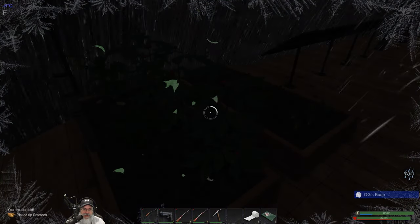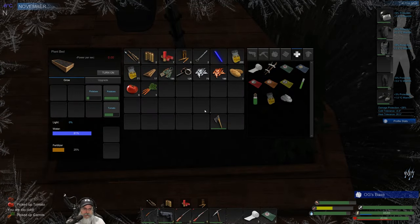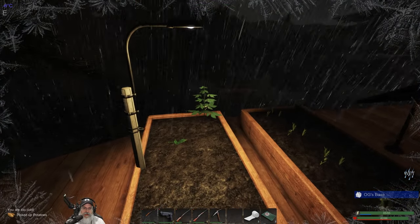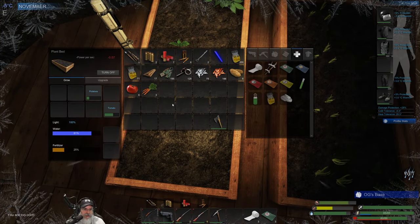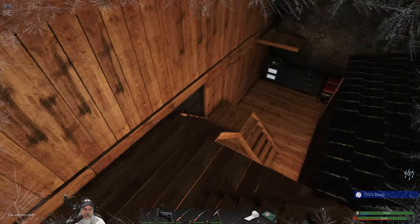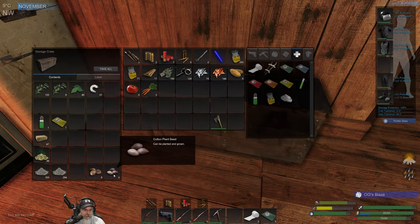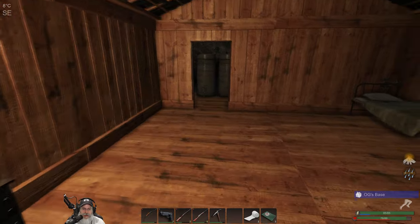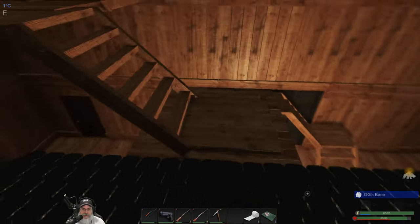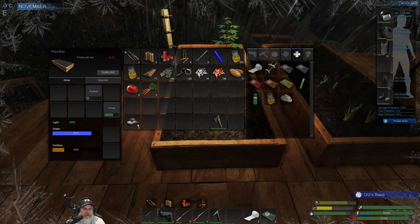We've got potatoes, tomatoes, and carrots. Let's turn this on so we can all see what's going on. We got more tomatoes and potatoes. Before we make more seeds, let's go back down and see what we have for seeds. Man, it is cold — we have to start thinking about putting our winter coat on. I've got a bunch of cotton seeds I want to get planted because cotton is very rare. Let's just load this thing up with cotton.